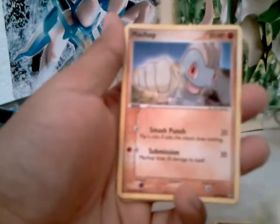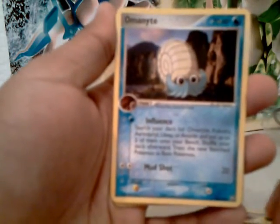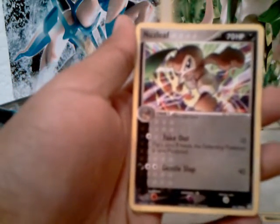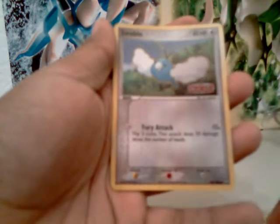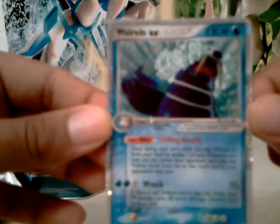We've got a Kecleon — nice. The resolution of the camera really sucks at night. A nice-looking trainer, Battle Frontier — nice. Our rarest is a Swablu holo, and a Wurmple EX — there it is for you guys. You can see it a little — pretty nice.